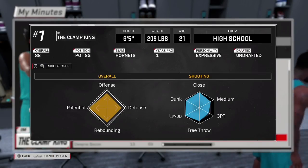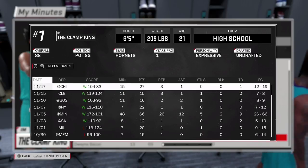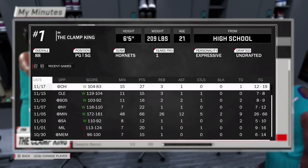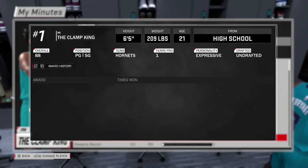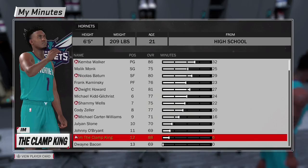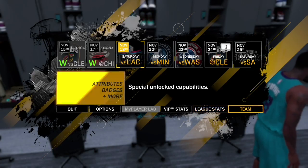Do one game at a time. Just sim to the next one and wait for it to sim, then sim to the next one and keep doing that. Your guy will take more shots — for some reason the more games you sim at a time, the less shots it will take. As you can see here, my guy's already starting to light up the board and I've only simmed a few games.